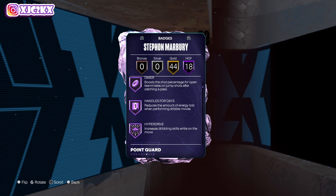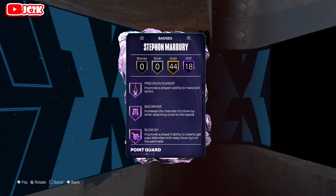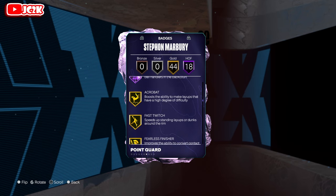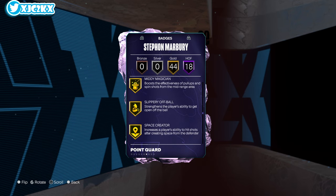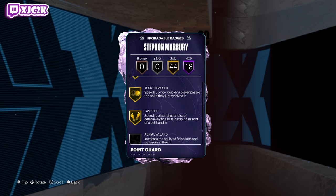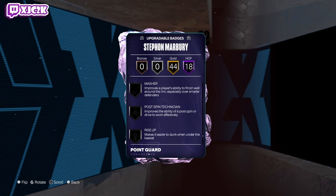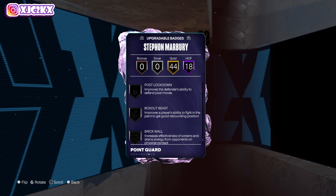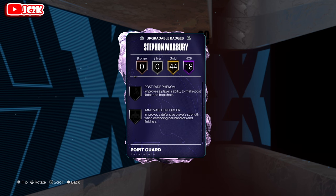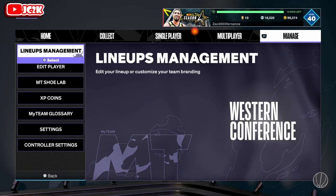HOF badges include: Posterizer, Agent 3, Deadeye, Limitless, Handles for Days, Dimer, Clamps, Glove, Precision Dunker, Blow By Speed Booster, Triple Strike, Right Stick Gripper, Bulldozer. Every other gold badge you'd want is also on him, with the exception of just a couple — you can add Rise Up, Brick Wall, maybe Chase Down Artist, Post Lockdown if you want. You can't get Immovable Enforcer, but I can live without it. He's already small, so the problem with this card is going to be the lack of size.